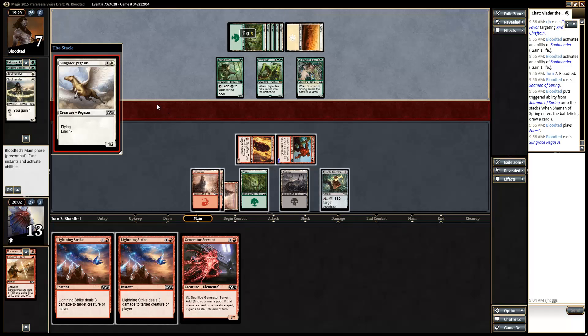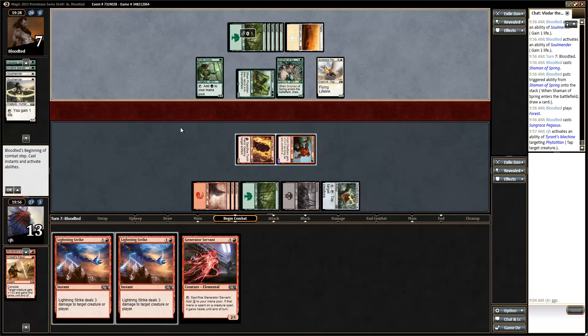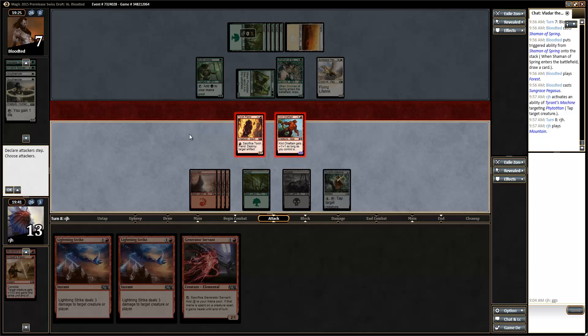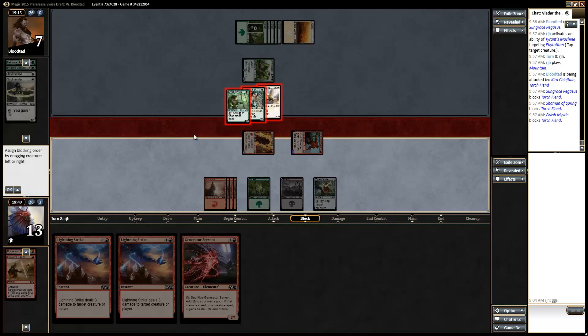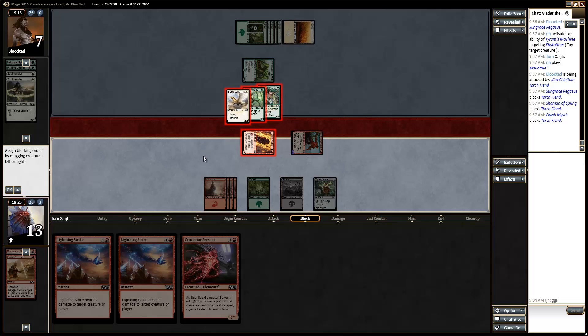A Pegasus? The opponent might try to do another big block with the Kerr Chieftain - one, two, three, four, five - so it gets big. We're just going to keep on bashing and try to press the advantage as much as we can. I'll take away the flying lifelink dude. Question is, can I get my opponent somehow? If I Lightning Strike one of them, it's still just one for one action - I'd rather just keep the Lightning Strike and kill the lifelinker. If there was one less toughness I would go for it, but instead this is just fine by me.